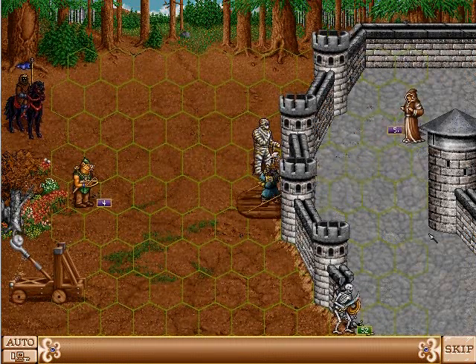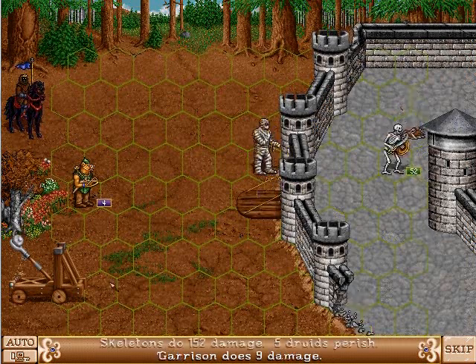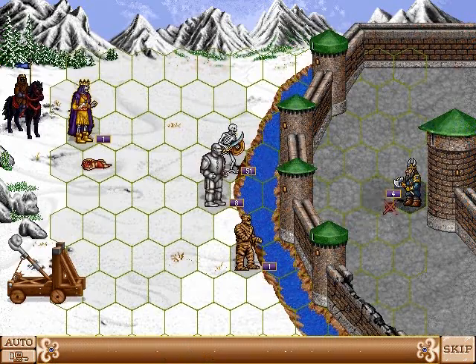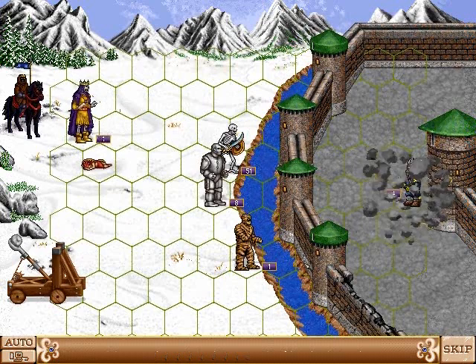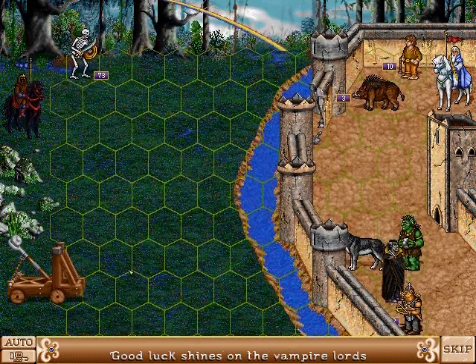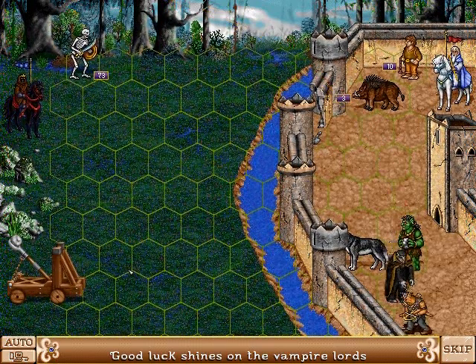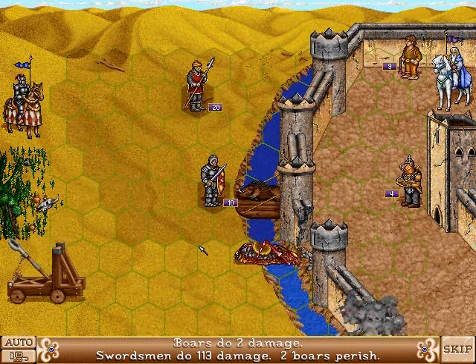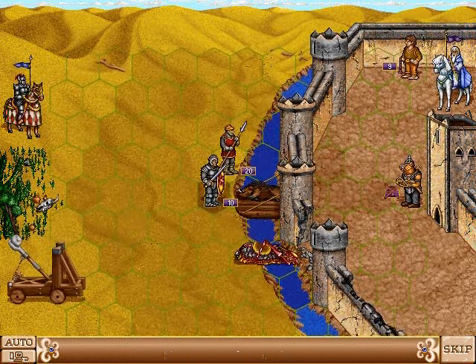The defender can walk through the main gate and attack an enemy, then decide to go back in and the door will close. If you have a ranged attack, you can attack over the castle walls. Or if you have a creature that flies, they can fly over the walls. If you kill a unit while it's standing on the door, the door is locked open and you can walk straight across it.